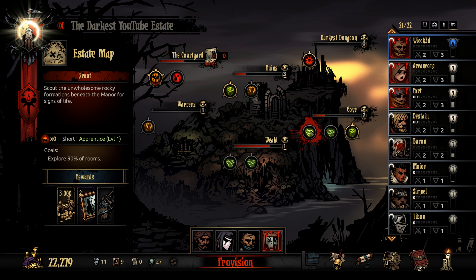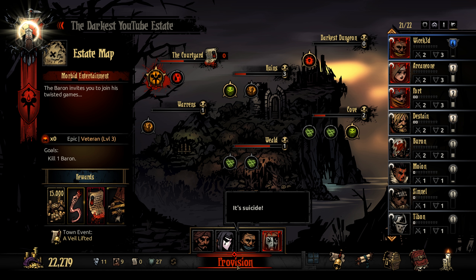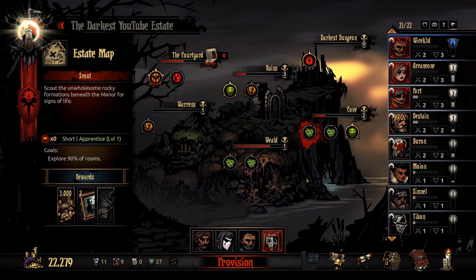We're going to be doing this one here. The quickening satchel is grave robber only — maybe we'll get a grave robber eventually — but it's the only mission offering portraits and it's okay gold. We do want to go back into the courtyard, but to do that we're going to have to get another invitation and we haven't gotten one yet. If we go there we do not possess it. We're probably going to need blood soon, but the one being offered is champion level five, so that's a no-go.